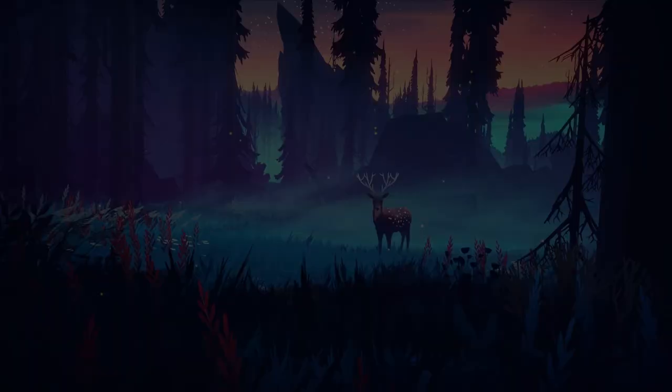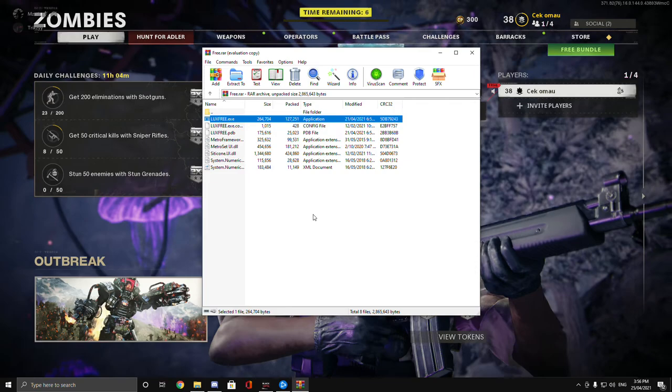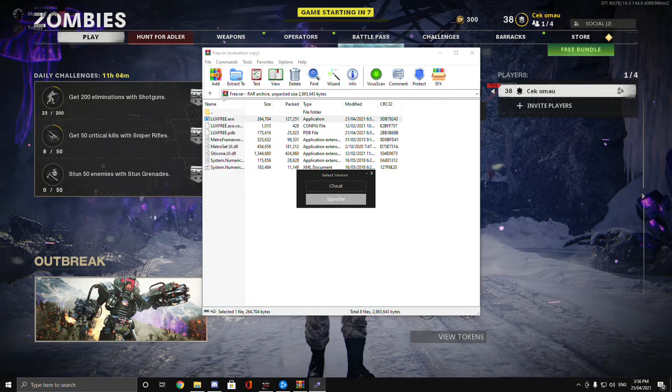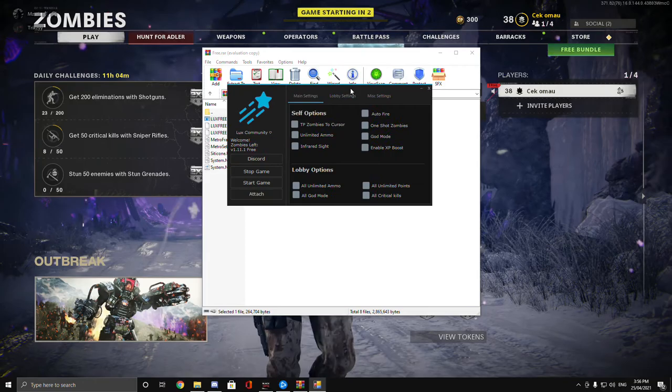Once you open it up there's gonna be the likes free menu. In this menu you're gonna have a cheat option and also a spoof option. If you got banned you can use spoof. This menu is not really detected so I don't think you'll get banned — I haven't got banned at all.